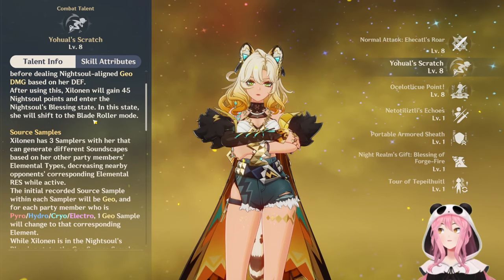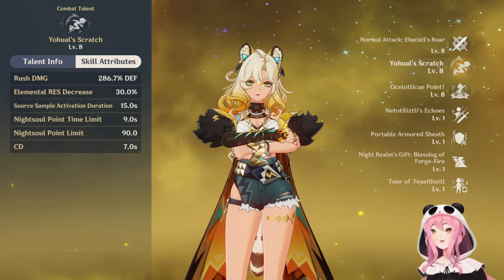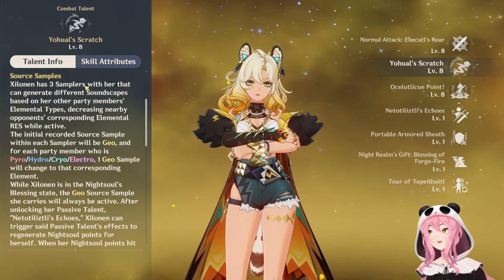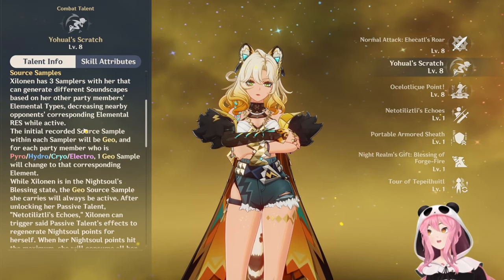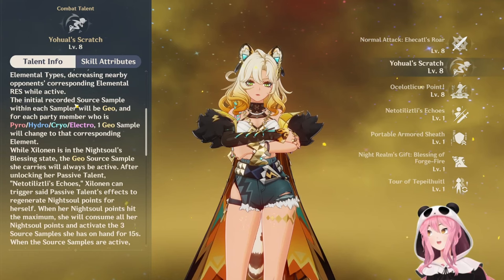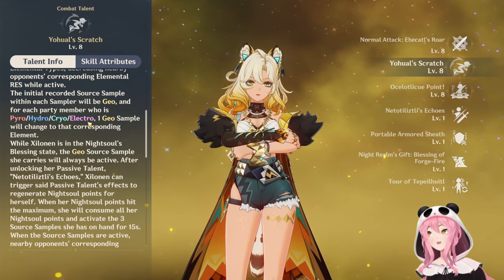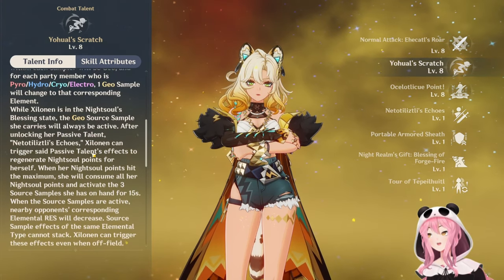In this state she will shift to her blade roller mode. So if you want her blade roller to do damage, you'll want to upgrade her normal attack - that's if you want her herself to do damage, but that might not be that important. Now, Zilanen has three source samplers with her that can generate different soundscapes based on her other party members' elemental types, decreasing nearby opponents' corresponding elemental resistance while active. The initial recorded source sample within each sampler will be geo, and then for each party member who is pyro, hydro, cryo, or electro, one geo sample will change to that corresponding element.